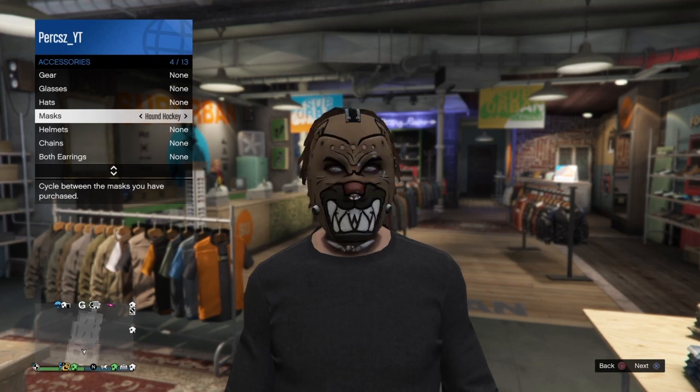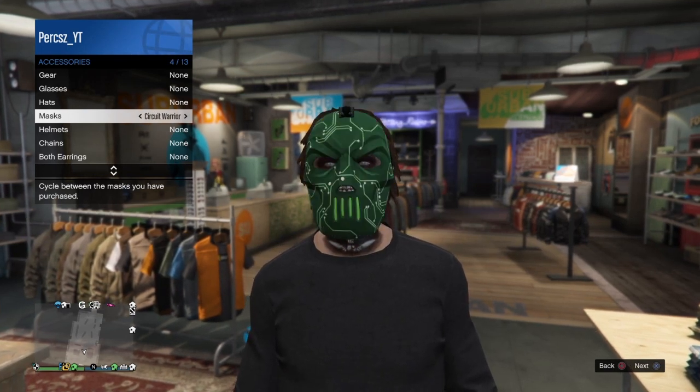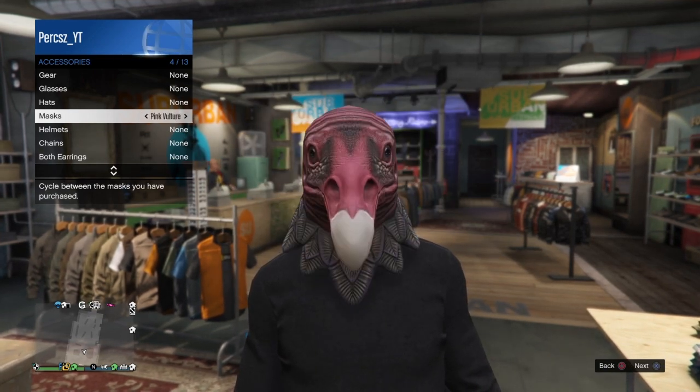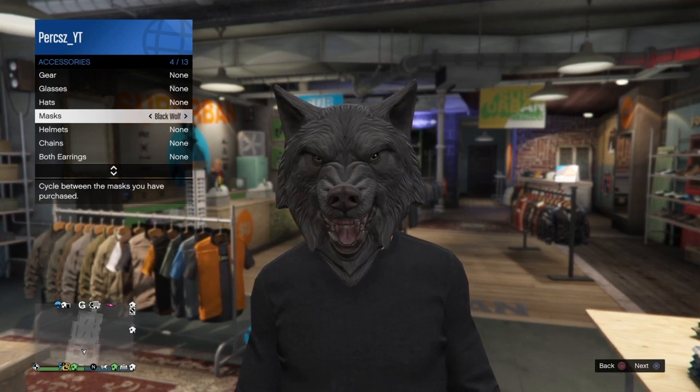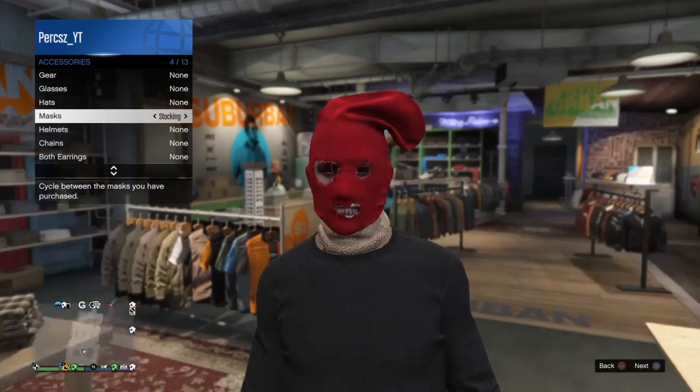The first thing you want to do is bring up the interaction menu, go to style, and go down to mask. You want to make sure you have the red stocking mask bought and in your inventory. Once you have that mask bought, scroll through your masks until you find the red stocking mask — as you can see here — and equip it just like I do.